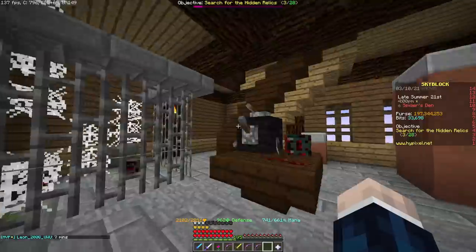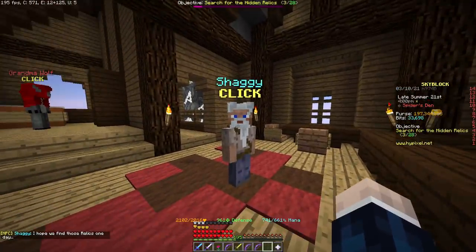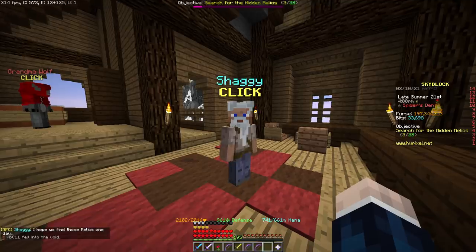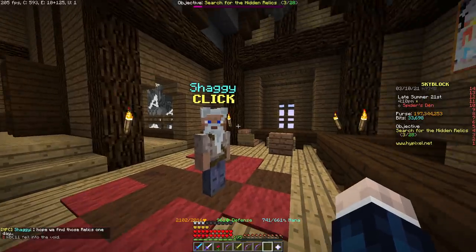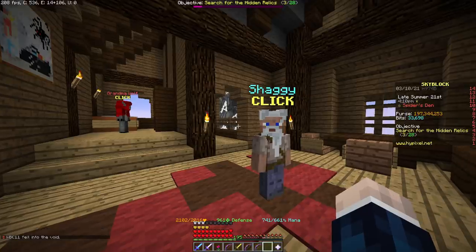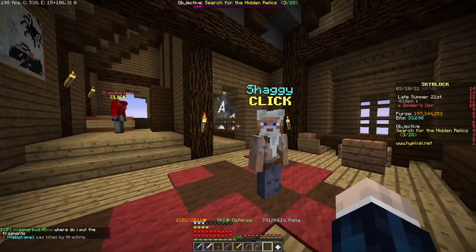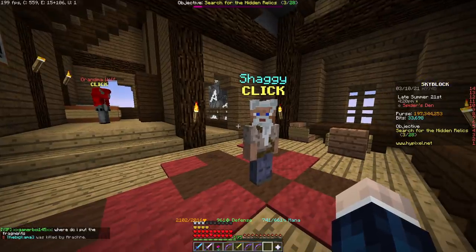Heading inside the building and up the stairs, you can speak to Shaggy, who will tell you about some relics hidden around the island. These are relatively simple — there are 28 of them hidden all around the island, and upon collecting each and every one of them you will gain 10,000 coins per piece. You will also gain access to the Arachne Crystal trade, which I will discuss more later.